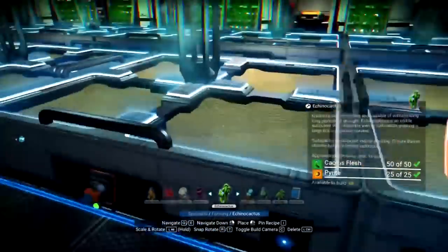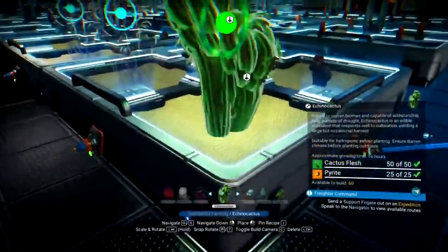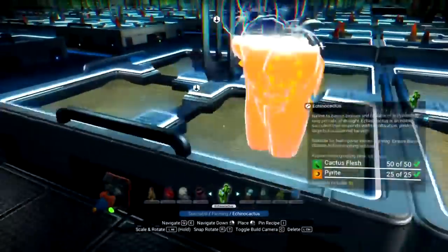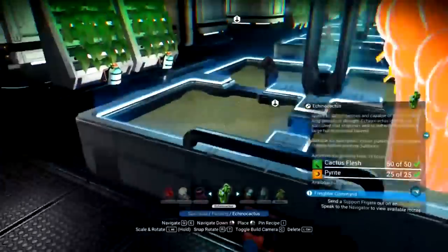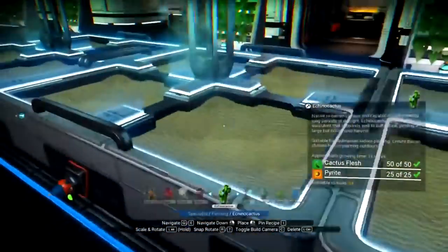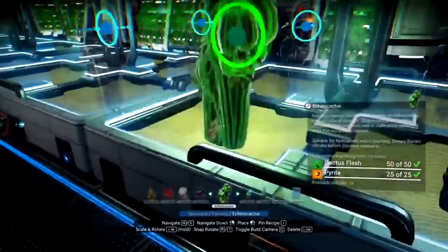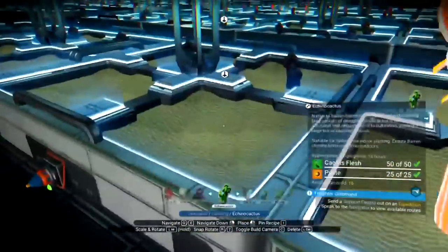Basically, the moral of the story is don't get strapped down waiting for plant respawns. Have a whole bunch of large or medium refineries and you're going to be completely set. All you need to do is worry about finding oxygen — which is on every single space terminal and every little ship on the space station — and then the plant's main element. Then you can create as much as you want whenever you want.